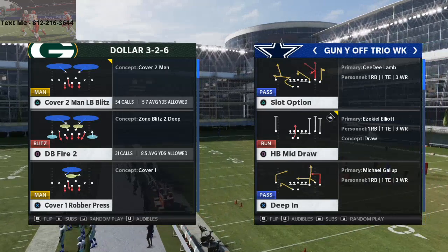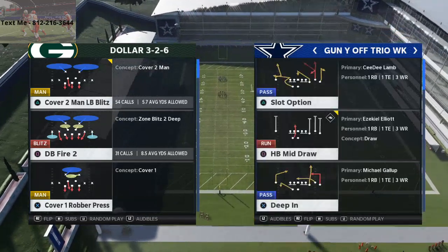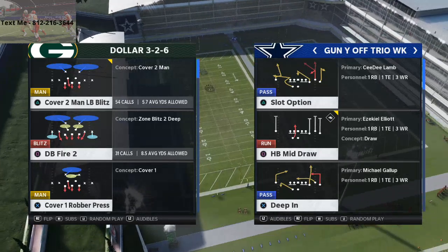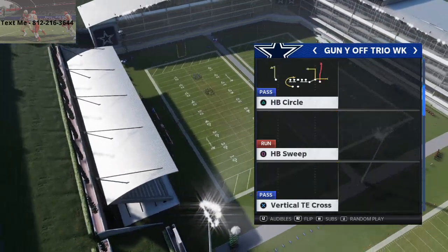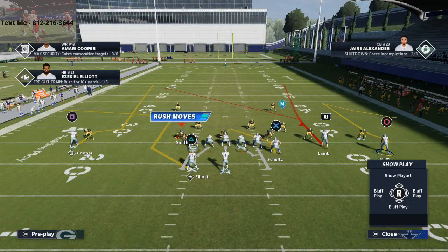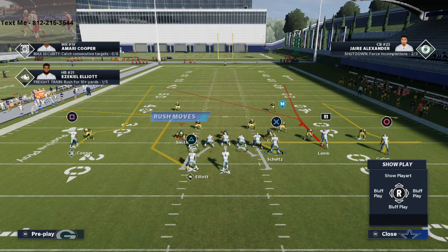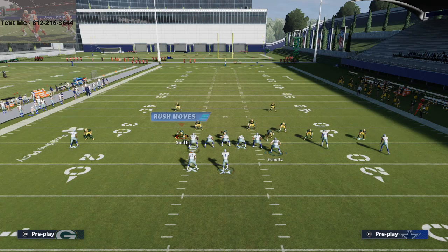This route kind of plays with the meta you're seeing in a lot of online play. We're going to come out in cover two man and show you this slot option route. You actually really don't need to make many adjustments. One adjustment I would make is to motion your tight end out, put him on a zig, then motion back to the left - he'll stay on the zig.